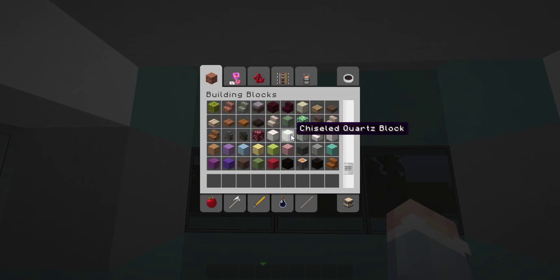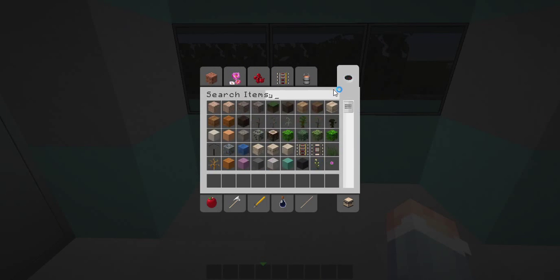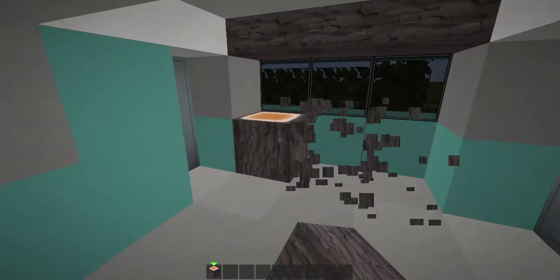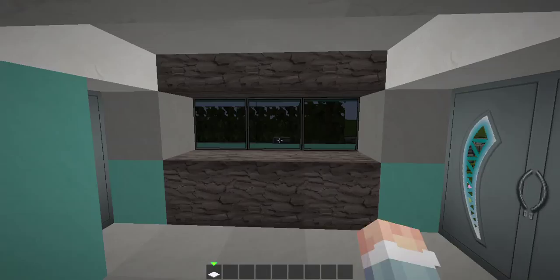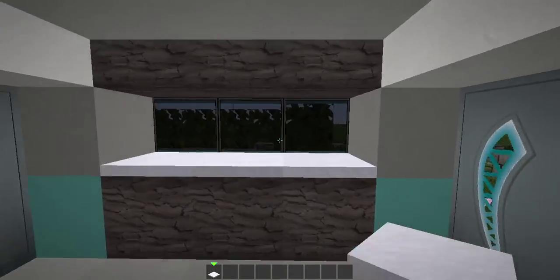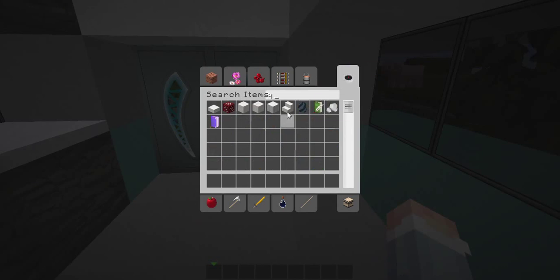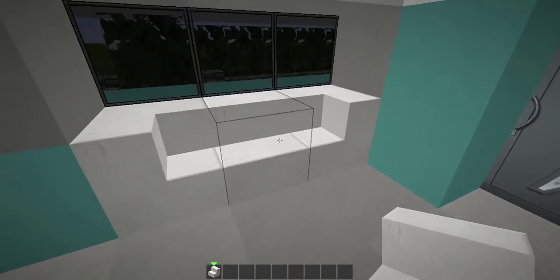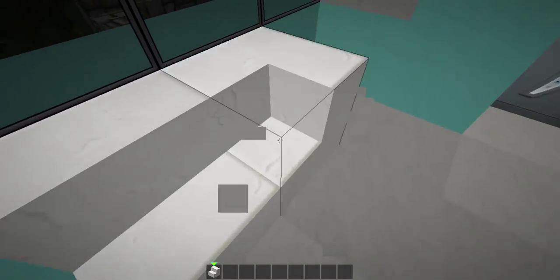Then on the inside I like to take acacia wood. I don't like the orange so I go like that, and then I go like that, and then like that. Then for some extra detail I add snow because it's a little thicker and I think it looks better — like a countertop. That's what I do there, and then I do it upstairs too.